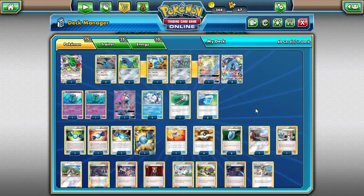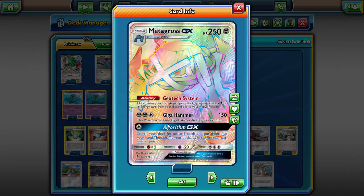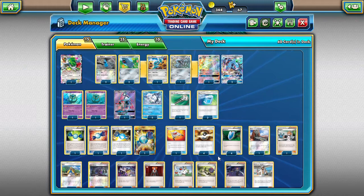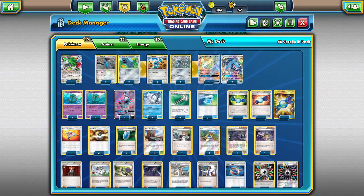So what we're looking at is Metagross GX here with Geotech System, Giga Hammer, and Algorithm GX — 150 damage. Switch your deck up to five cards and put them into your hand. Very nice. One thing I just noticed that I want to change is to take out one Rare Candy and add one Field Blower, because it makes a difference. It really does.